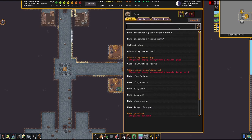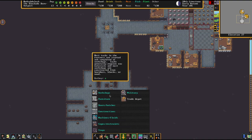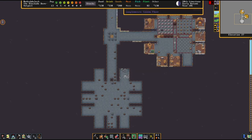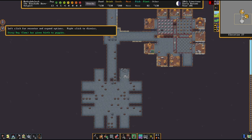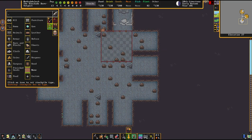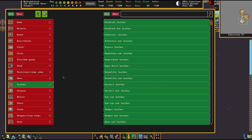To make plaster powder, we need an empty bag. To make bags, you can use a leather worker or a clothier. We're going to make a leatherworks. Let's make it out of microcline. I know we don't have a lot of leather, but since we're making a new section of our workshop, let's make a stockpile for leather. Leather — all. I don't think we have a spot for leather, but if we have any, they'll move it down there.